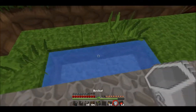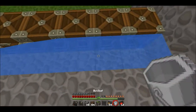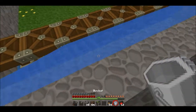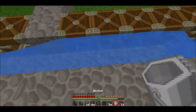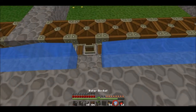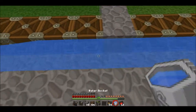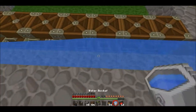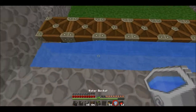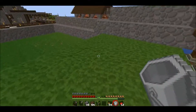Put in one here, put in one here. We want to have water source blocks behind everything. All right, all water source blocks — there we go. We're good.